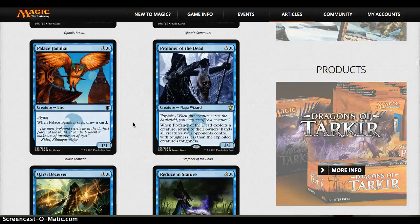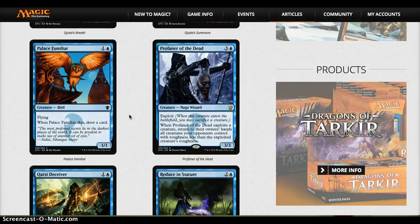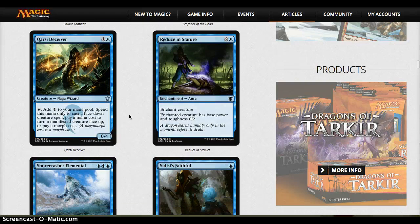Profaner of the Dead is amazing — I think playing it on turn four or five will pretty much sweep their field, and it's a good body. Qarsi Deceiver: if you're running morphs this is a very strong card, otherwise I'd avoid it. Reduce in Stature is very powerful, especially with the dragons.